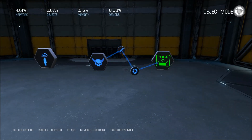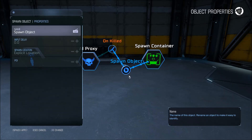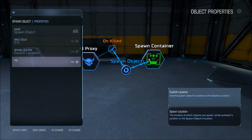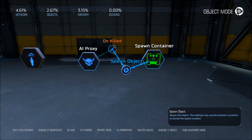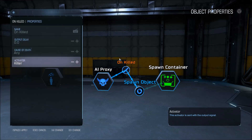Now, a couple of other key things you need to do here — on the spawn object, we need to change this object's properties so it doesn't spawn at an explicit location, or else it's going to spawn right here. And we don't want it to spawn there. We want it to spawn where the monster dies. So we're going to use the activator — what activates it is where it's going to spawn. By default, the activator selected is the killer, and we don't want this to spawn where you are when you're killing the monster. We want it to spawn where the monster dies, so it's like they're dropping it.